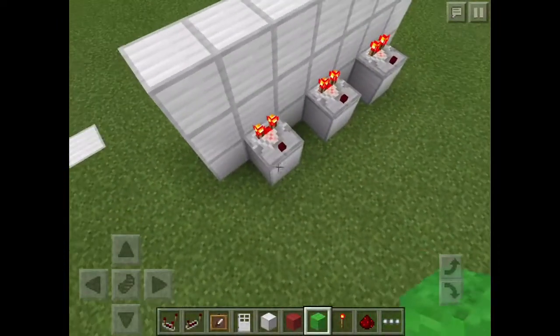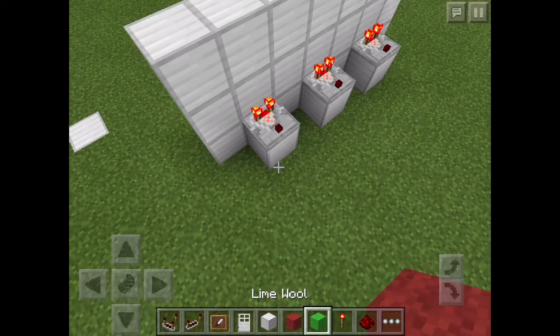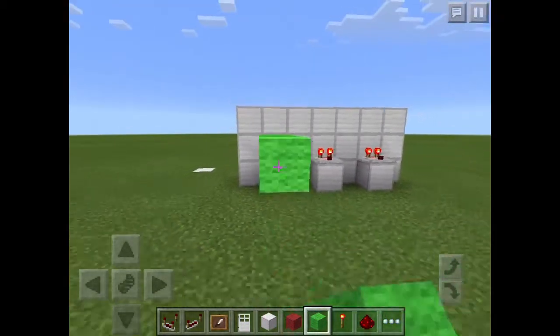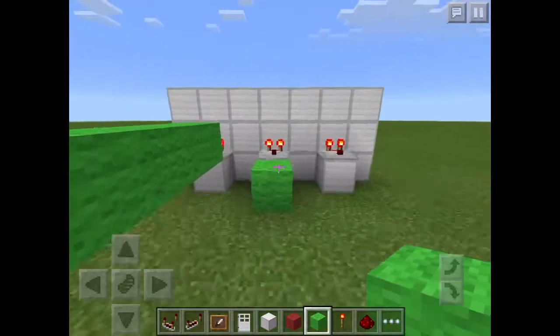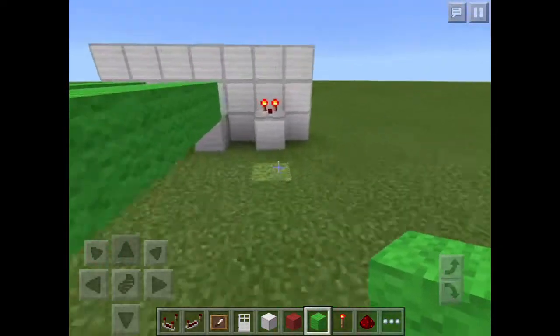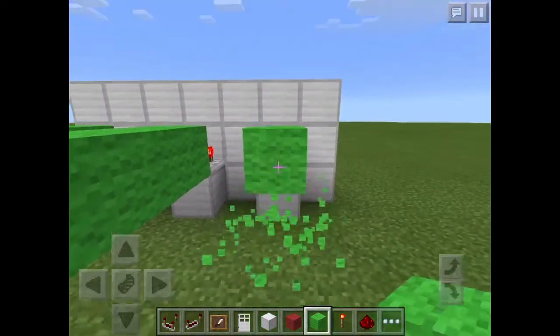Get any two blocks of your choice. For me, I got lime wool. You can make it however many blocks long you want — just make sure it's not too long because you're going to be deleting some in a little bit.